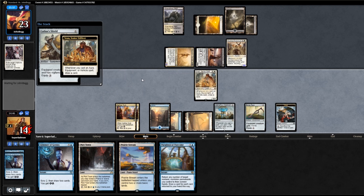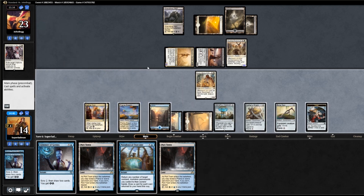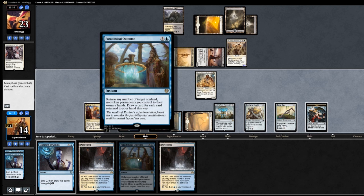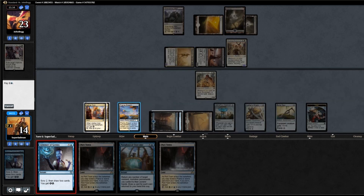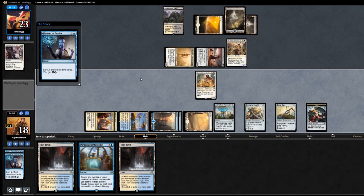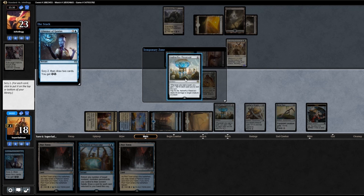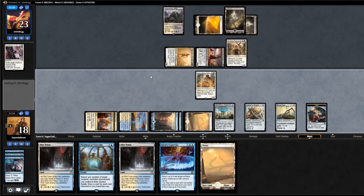Draw another card from the Cathar Shield. Another land, Prairie Stream. Do we Glimmer or do we Paradoxical Outcome? If we use Glimmer to hit zero-cost cards, we draw cards this turn, gain a fair bit of life off the Reservoir, and the Paradoxical Outcome gains more value on a future turn. I don't think there's any way he can disrupt this Outcome from being good, short of getting rid of our Reservoir. So I think I'm going to Glimmer — getting some more life, 14 up to 18. We hit not the cards we were looking for, so I'm going to bottom both. And a Baral's Expertise — well, that's a bounce spell I was not expecting. It can slow our opponent down though and buys an extra turn.